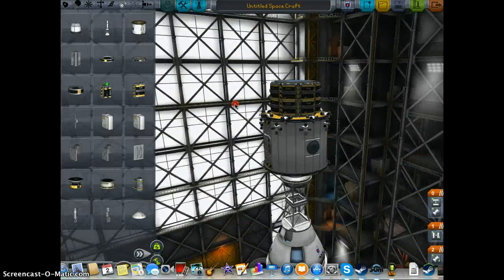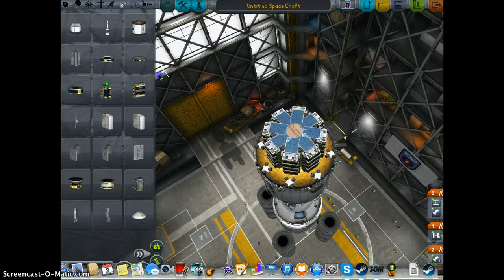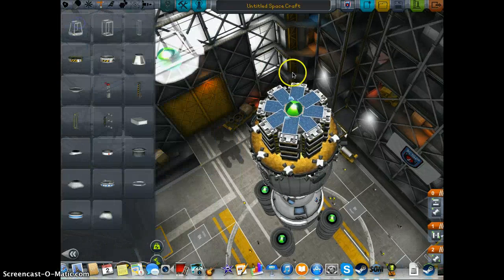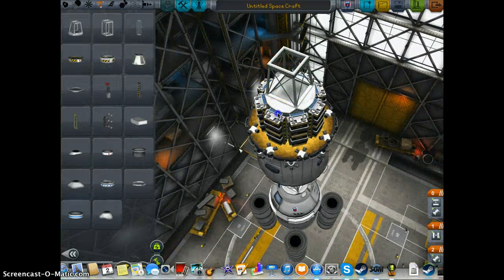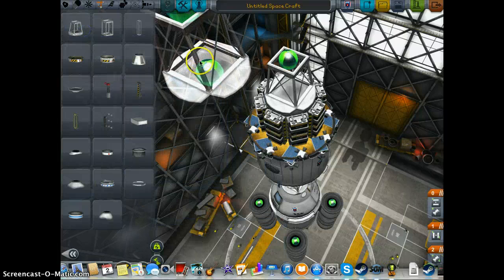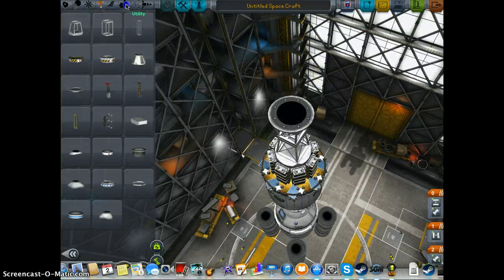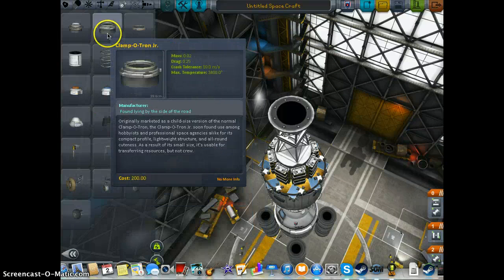And this is going to be like a sort of science section. I'm going to have yet another one of our modular girder adapters — that's huge on this, I didn't realize that was that big. I'm going to put a decoupler on here again. So I'm building an ion drive or something.